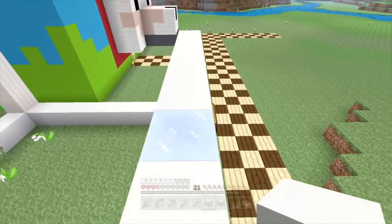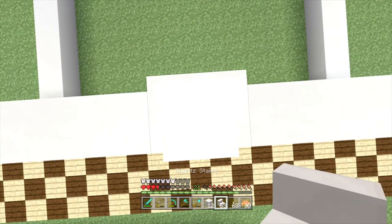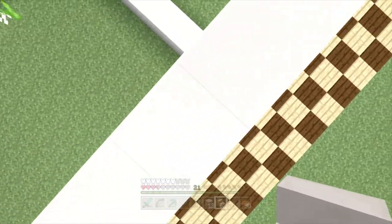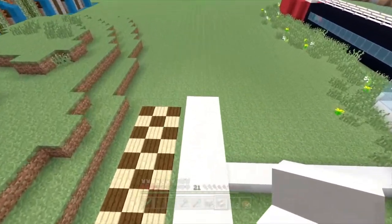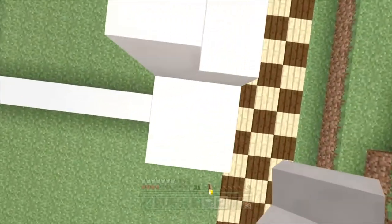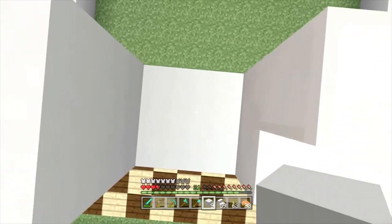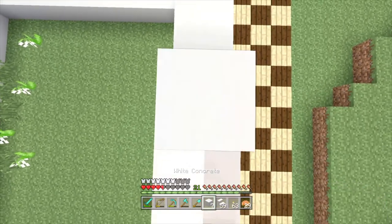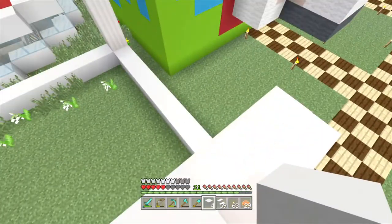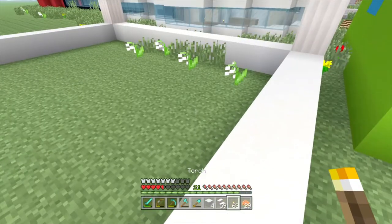We're just going to go around this with concrete and essentially just make it so that is the thing. We also need to do some packed ice — one, two, three up there. Then I need to go over here — one, two — and over here — one, two — and fill those in. Then I need to do the same thing over here. This is actually looking pretty good at the moment. Now I need to go and do the sides, which are going to be a very similar design.